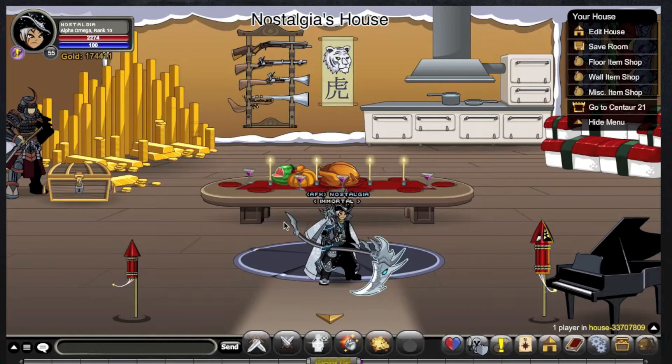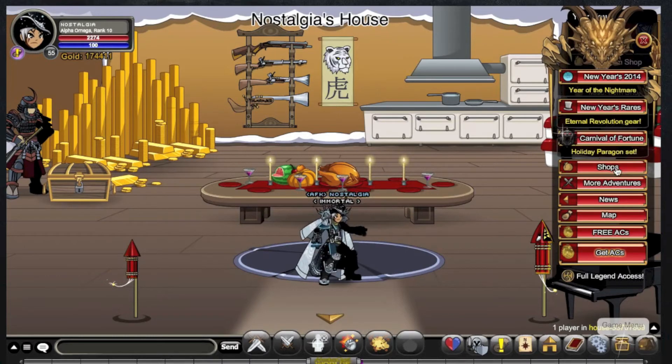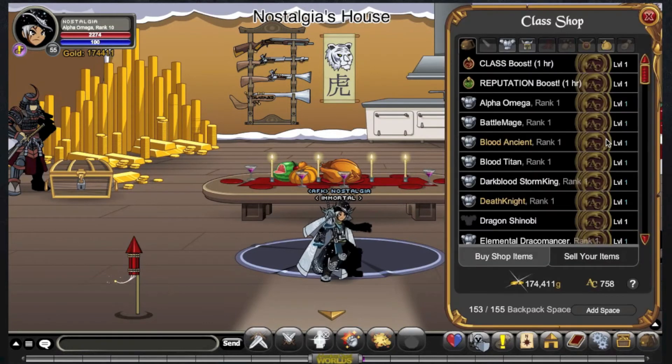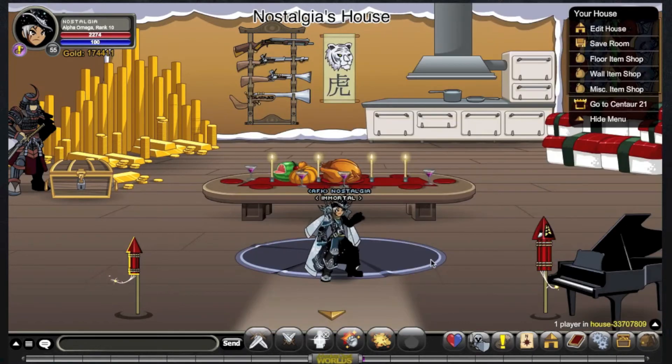In terms of where you can get the class, there are actually three different ways. You can buy it from the class shop — going to Shops, then More Classes — Alpha Omega is there for 1000 ACs. Or you can get it from the Wheel of Doom or Wheel of Fortune, where it's called Alpha Doom Mega. Or the normal way: you can farm it through 300 combat trophies. So there are three ways to get this class: class shop, wheel of doom or fortune, and combat trophies.